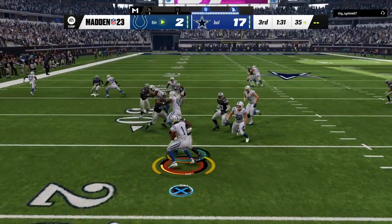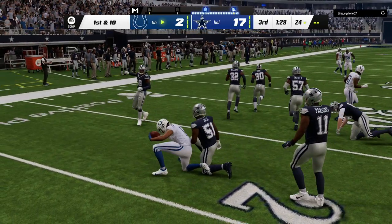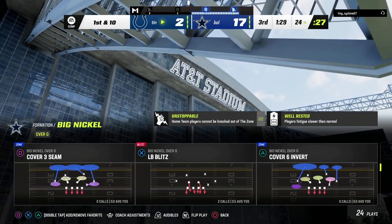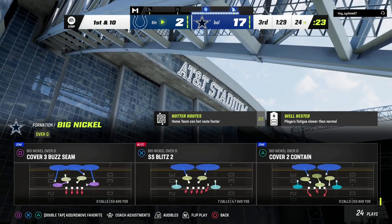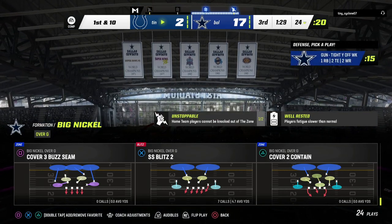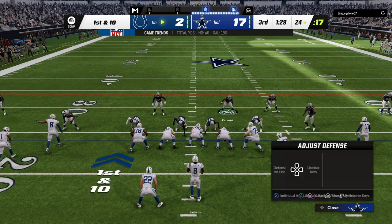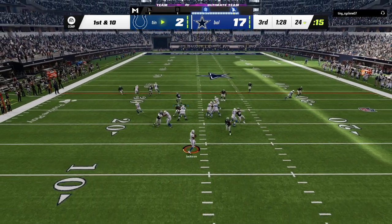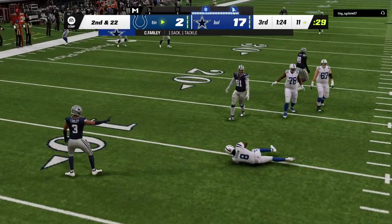Back on the defensive side of the ball, I'm going to probably blitz him a little bit this drive, just kind of see how he handles the pressure. I really like the Big Nickel Over G for a lot of reasons, but one of the reasons I like it so much is the pressure you can create from this formation, especially if they are going to run some kind of compression set like this guy's running. Little compression set there — you see that crazy edge blitz. Just a really nice little defense.